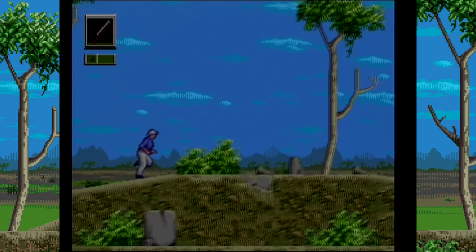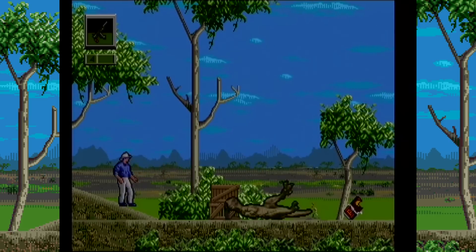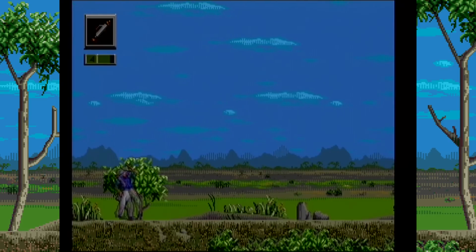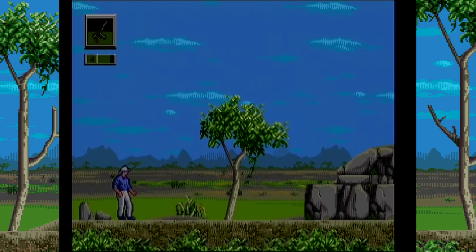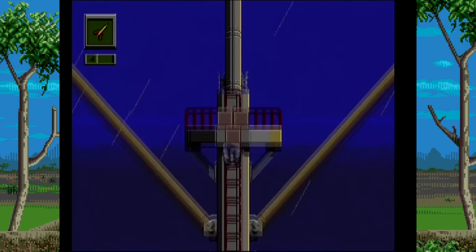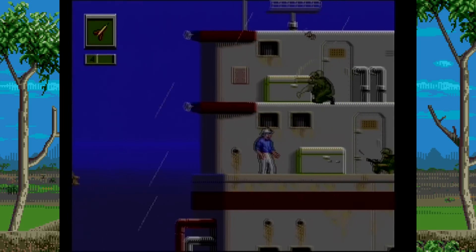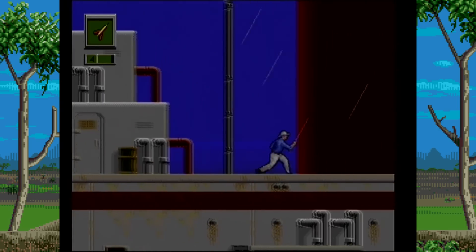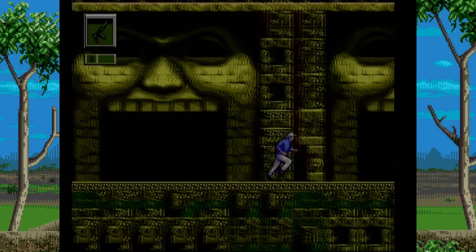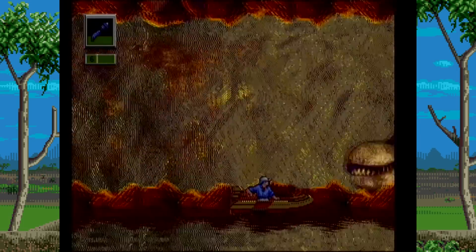Luckily, Rampage Edition totally understands what paleontologists are, and arms Grant with tools like shotguns, machine guns, tasers, and rocket launchers, in addition to a dart gun with unloaded ammo. He has to fight his way through six stages, with the initial three playable in any order and the latter three unlocked in a set order afterwards. Grant will fight his way through a cargo ship, savannah, aviary, ancient ruins, river rapids, and finally escape from the T-Rex at a waterfall in his bid for freedom.